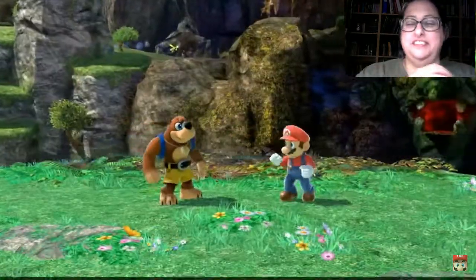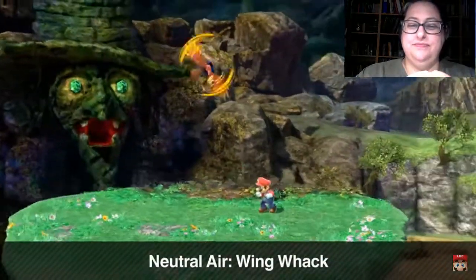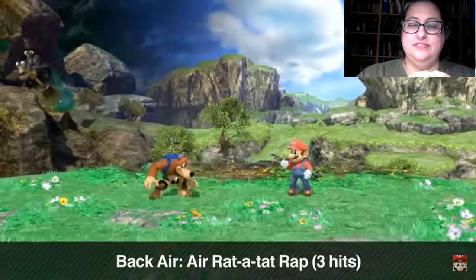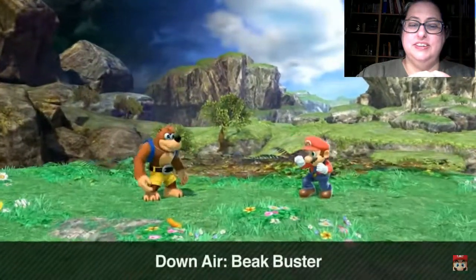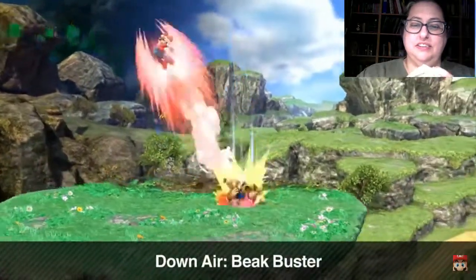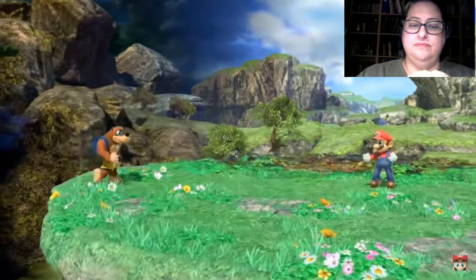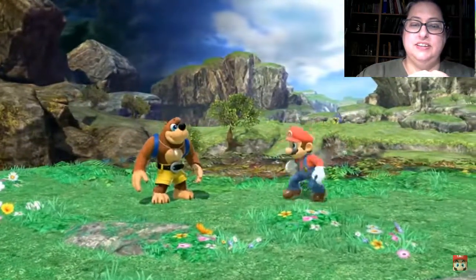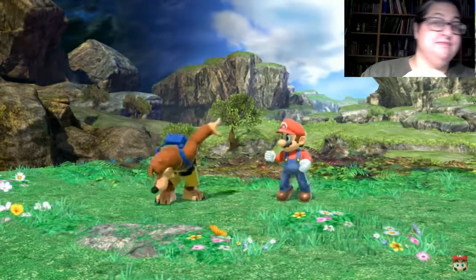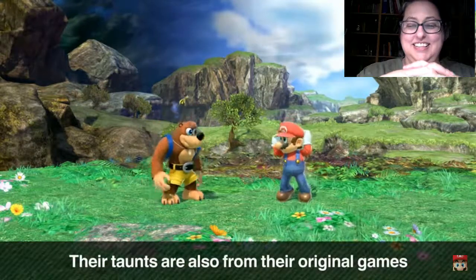Why in the West, though? Just in English. Their back air is an air rat-a-tat rap, which hits three times. Their down air is Beak Buster, which they use to downstab as they drop. Even their regular attacks are based on attacks from their original games.